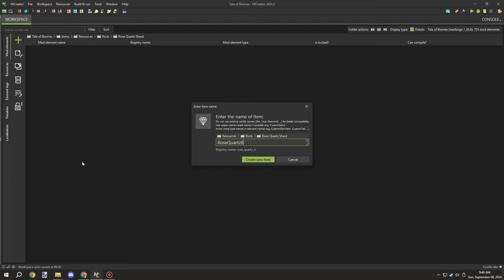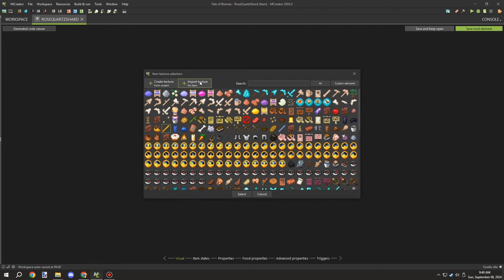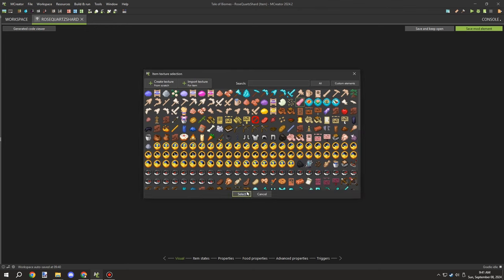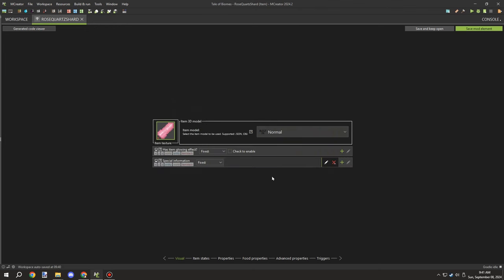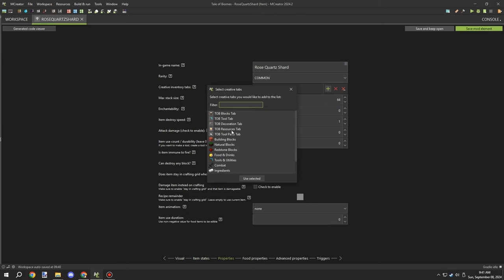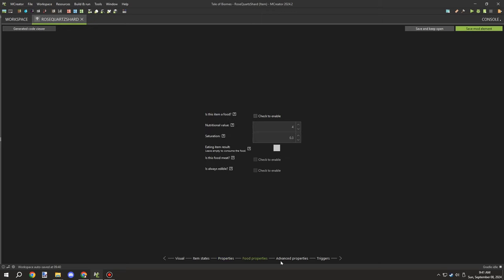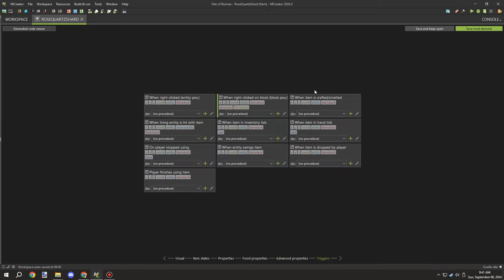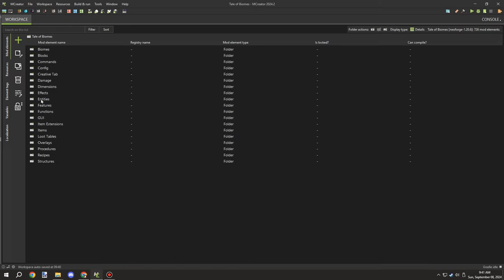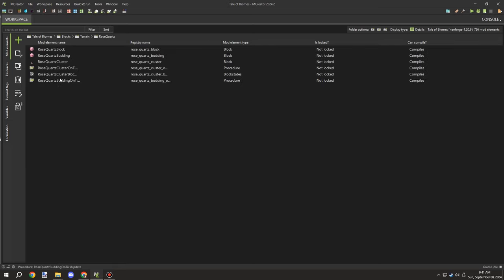I'm going to call this item a Rose Quartz Shard. I'll create a folder for it, create the item, then take it from there. I need to grab the item, import it, and set all the other settings — pretty much saving everything except the creative tab. We don't really need any right-click events or anything just yet, so we're good to go for the item.